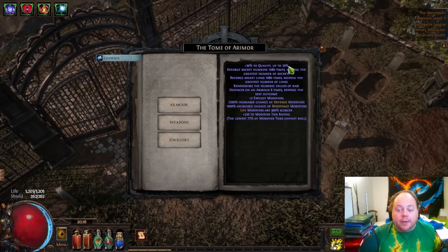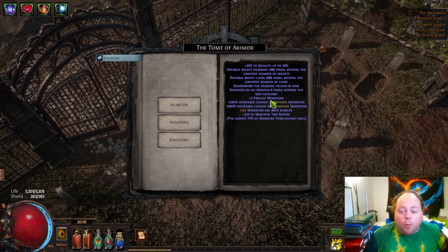Plus 30 to quality, up to a hard cap of 30% — so this means that we are going to get a 30 quality Vaal Regalia out of this. Reforge socket numbers and links an enormous number of times, giving us a very good chance — not a promise, but a very good chance — of getting a six-link item. There's that sacred orb mod, but then we have the really important stuff: plus two explicit modifiers. By default, any Gravecraft in the normal game is going to have four mods, and in the Ruthless version is going to have one. These plus-explicit-modifier crafts are extremely important. For most beginner crafts you want to make a six-mod item, although there are definitely some exceptions where you'll be fine making a five-mod item.